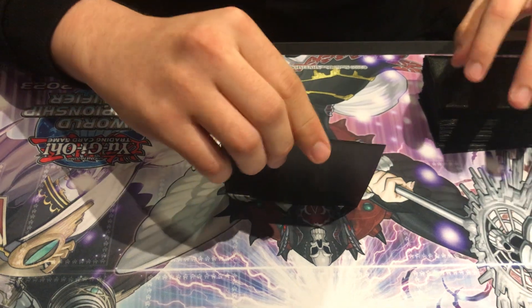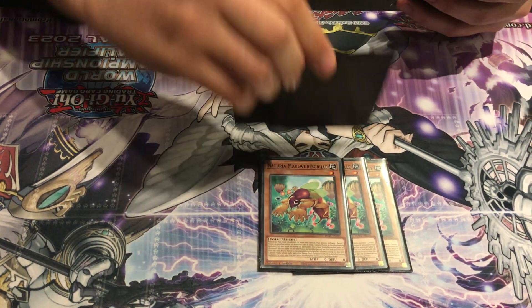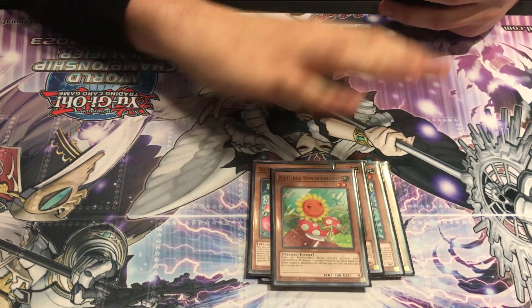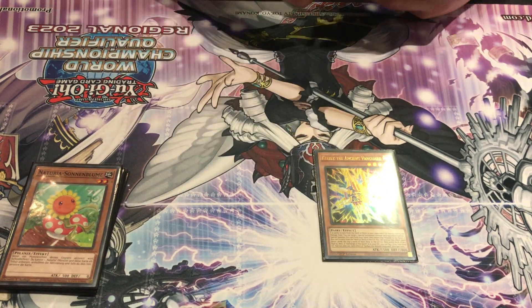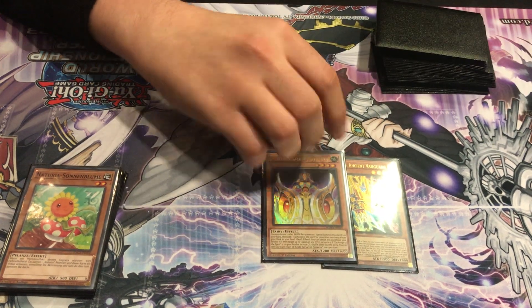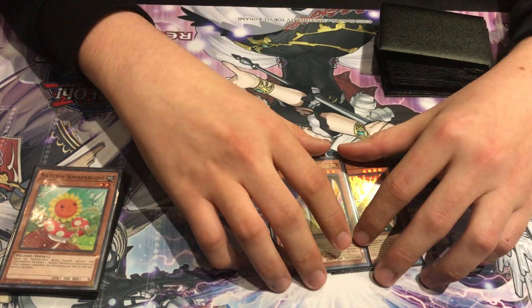Let's start with the Monsters. I played 3 Mole Crickets, 3 Camellia, and 1 Sunflower for the Naturia monsters — just a classic package.